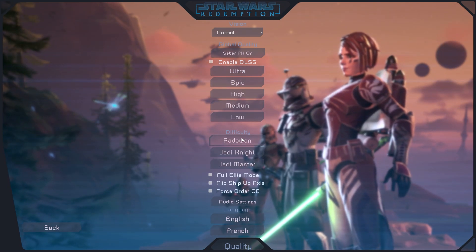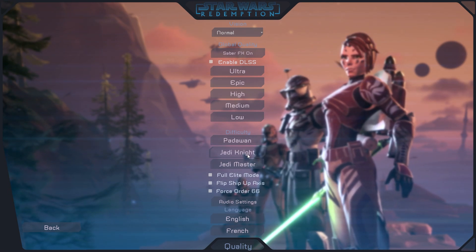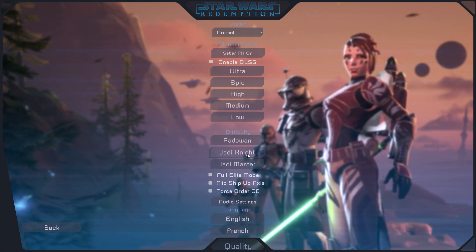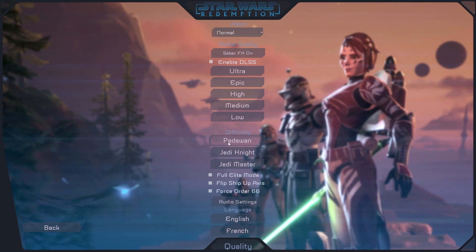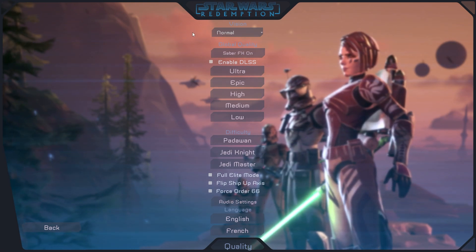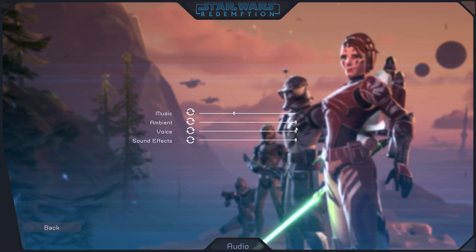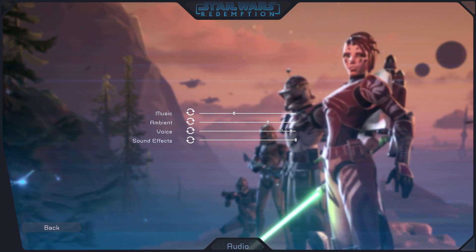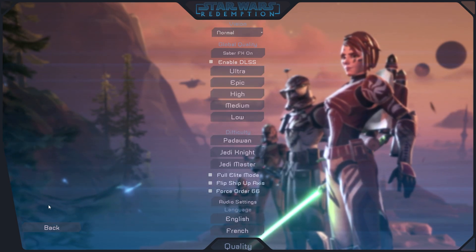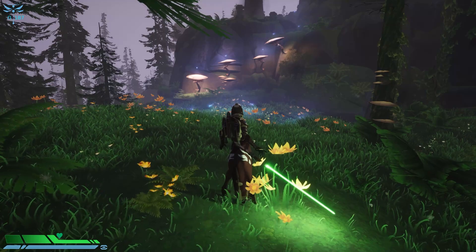All the difficulty parameters — Padawan, Jedi Knight, or Jedi Master — are now registered. If you choose one, close the game, and restart it, your difficulty setting will be kept. The same goes for audio settings, gamma, and resolution. I've also added a way to quickly reset sliders to their default values, available for both audio settings and gamma/resolution.